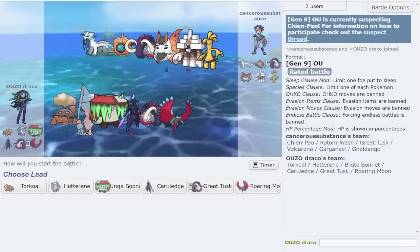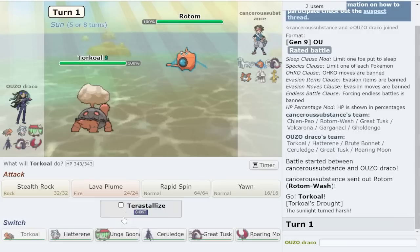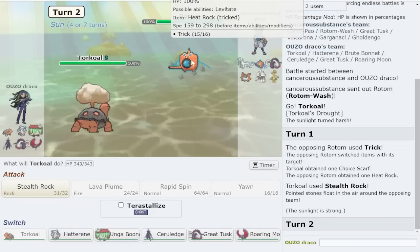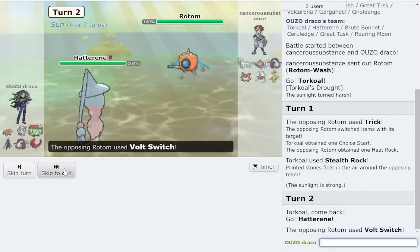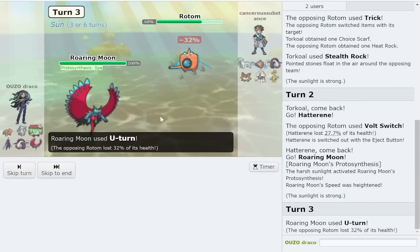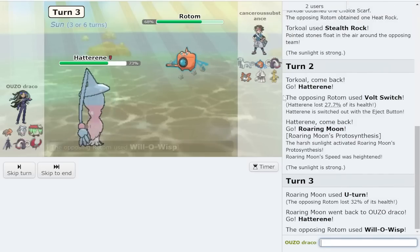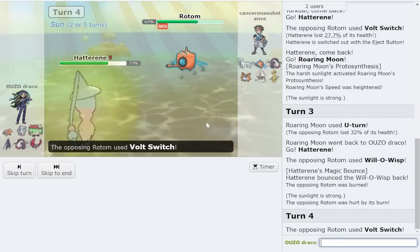Okay - no outrage switching, so banded. My banded homie is really good but this SD Ceruledge looks insane here. I love the solar blade tech - I feel like it straight up wins. Let's play it smart. I'm just gonna get rocks up - oh they tricked me, that's amazing! That's great because I can go Hatterene on the volt switch, bring out Roaring Moon, and U-turn for chip. If they want to wisp that's fine too.